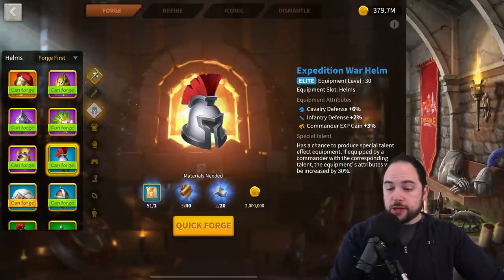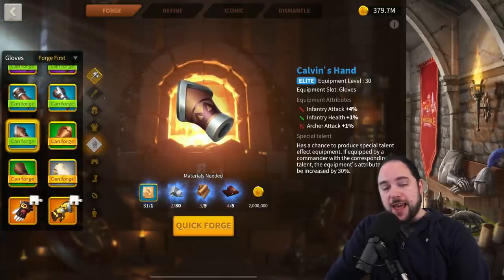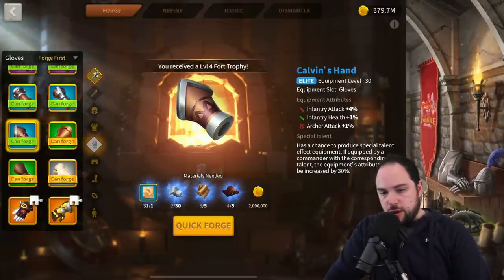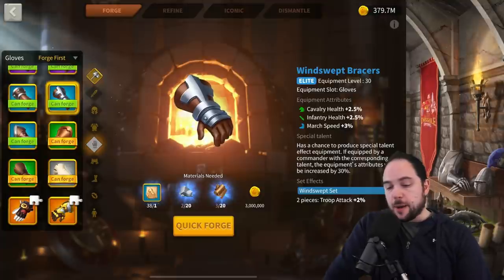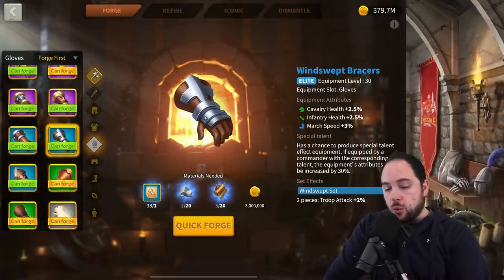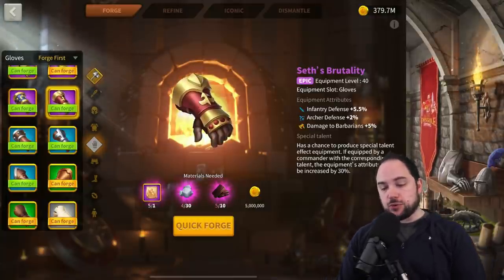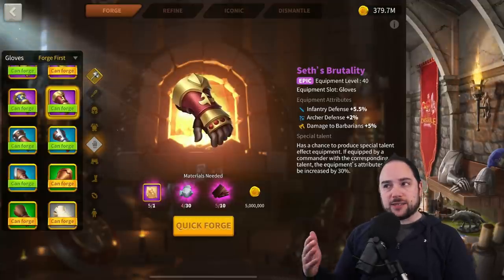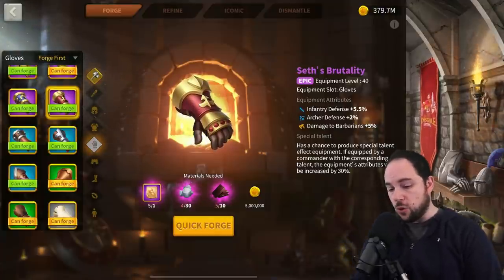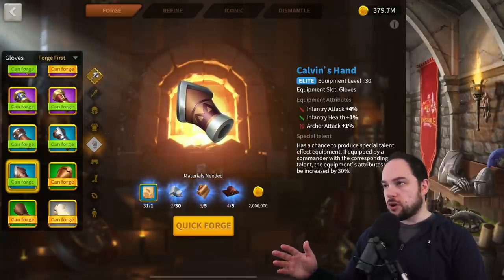Infantry also has some really great pieces you'll use for a very long time, including Calvin's Hand. It's got 5% base stats for infantry. While the Windswept set gives infantry health and March Speed — and March Speed is valuable — if you want more stats, Calvin's Hand is great. You'll eventually upgrade to Seth's Brutality, but until you get a talented Seth's Brutality, you're not getting many more stat points compared to a talented Calvin's Hand.